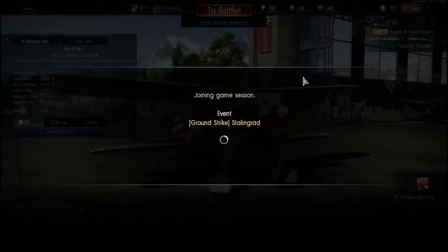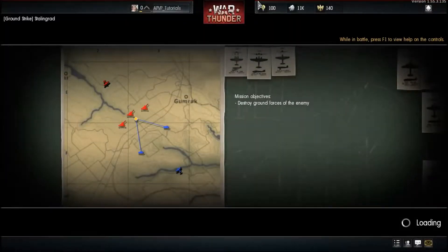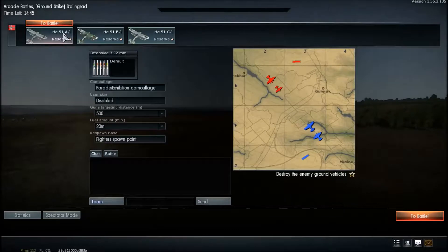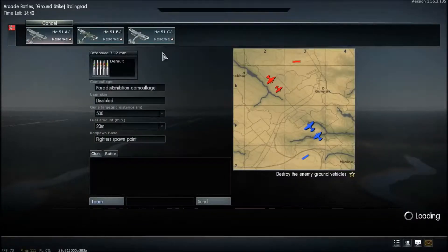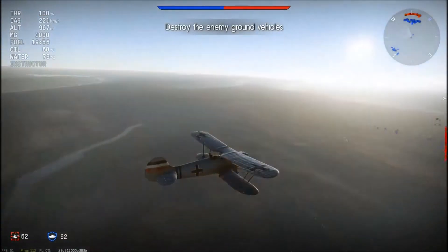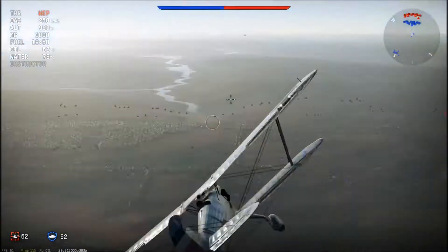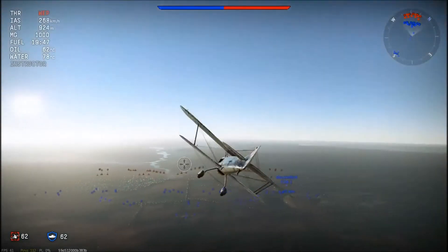I want to show you guys some basic combat and explain everything — the GUI and how it all works. This arcade battle mission is to destroy targets. On the bottom left corner you'll see, for example, sixty-two artillery and sixty-two tanks — that's how many ground vehicles are on the enemy team.